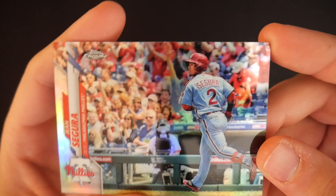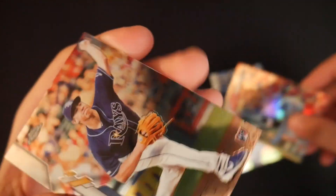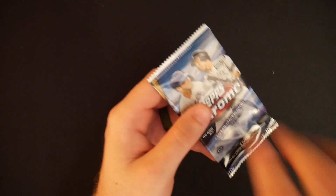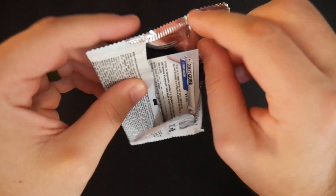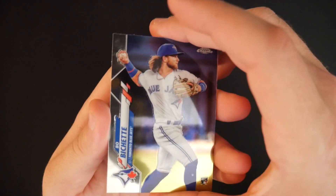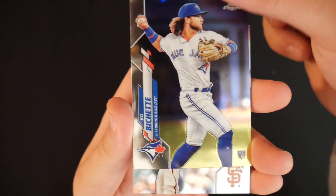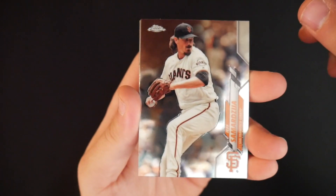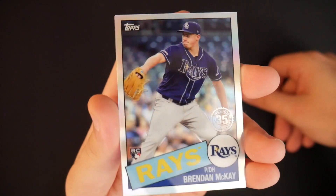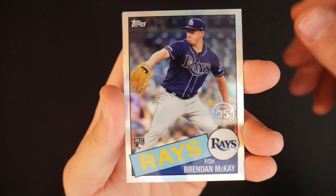Pablo Lopez — pitches pretty well. Gene Segura, recently announced to be on the trade block for the Phillies. And Brendan McKay rookie card. Bo Bichette rookie card — very nice, very nice these rookie card hits. Jeff Samarja. Brendan McKay rookie card again — I love that design, that throwback 35th anniversary design on the rookie card for McKay. And then we have Corey Kluber.